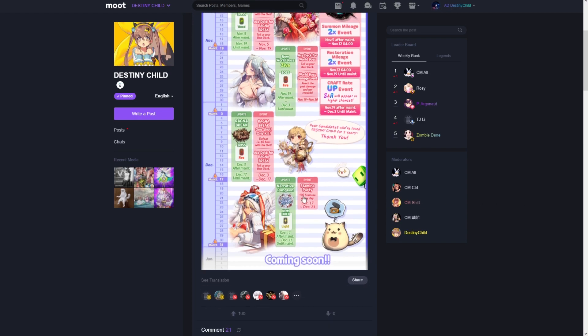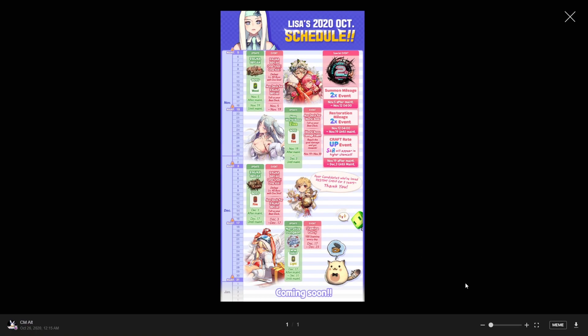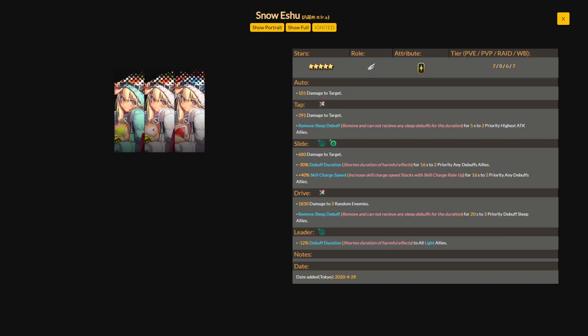On the calendar we have the Snow Eshu narrative dungeon towards the bottom, coming after the December 17th maintenance. Snow Eshu is a light type unit and this event will last up until December 31st, bringing us into the new year. We also have the stamina party event, where Destiny Child sends out stamina daily to help us complete the narrative dungeon grids and missions.